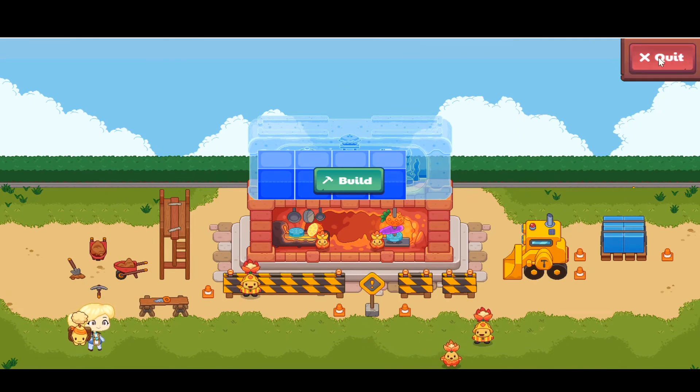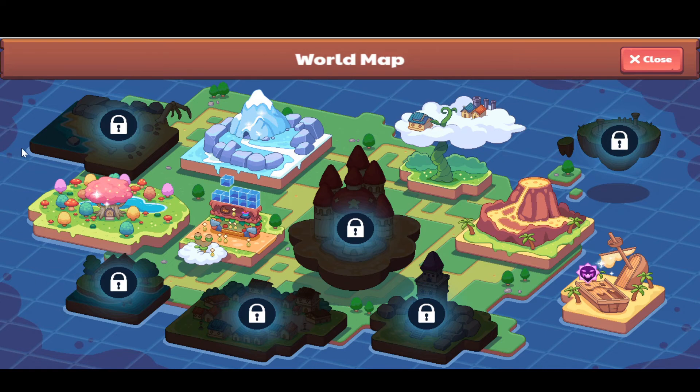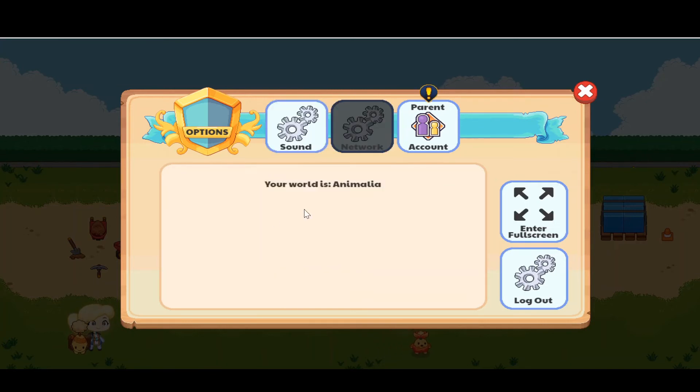One more thing — you can always click the Quit button. If you want to get back to the world map, click on the globe icon and you'll see all the other areas. The settings bar lets you adjust sound volume, music volume, voice volume, and network settings. You can also enter or exit full screen, or log out from there.